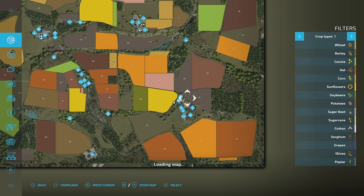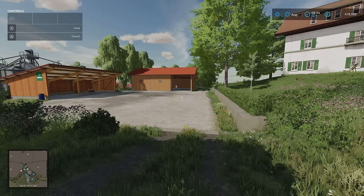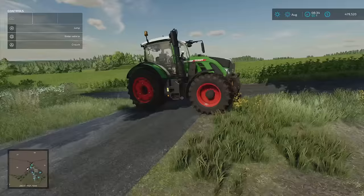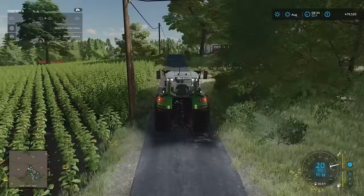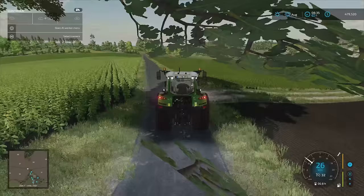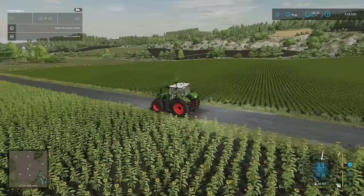That takes us to one last place. Following the road round takes us back up past the pizzeria and back to the main farm. But I'm going to take a left at the farmhouse. I don't think I've missed any productions — I've tried to check all spare plots of land. There are a few sheds and buildings that you get when you buy certain plots. Look at these nice undulations — it's a cracker.